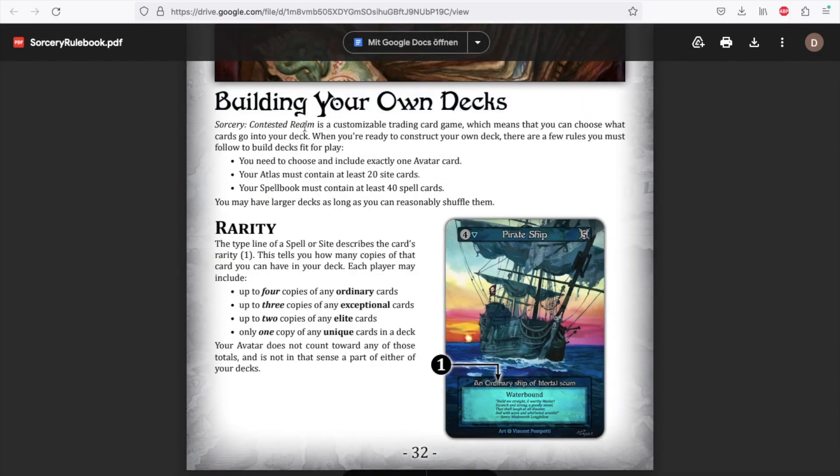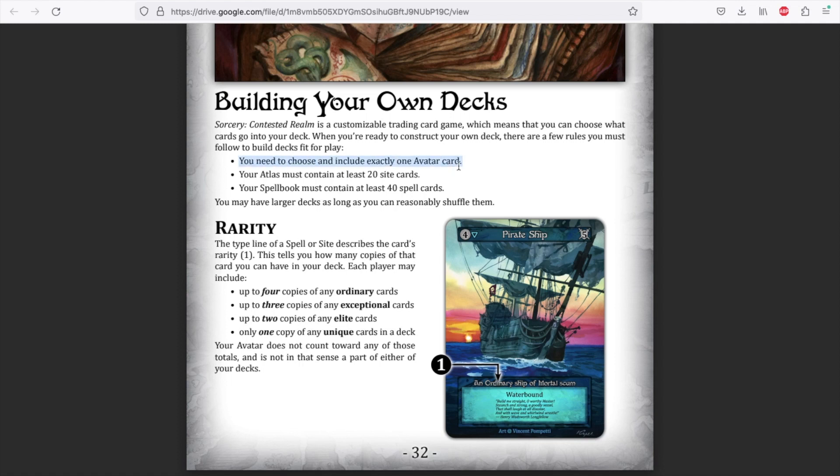You'll need an avatar, an atlas of 20 cards, and a spellbook of 40 cards. Cards are divided into 4 different rarities, as indicated in the top row of the text box. A deck can have 4 of each ordinary, 3 of each exceptional, 2 of each elite, and 1 of each unique card.